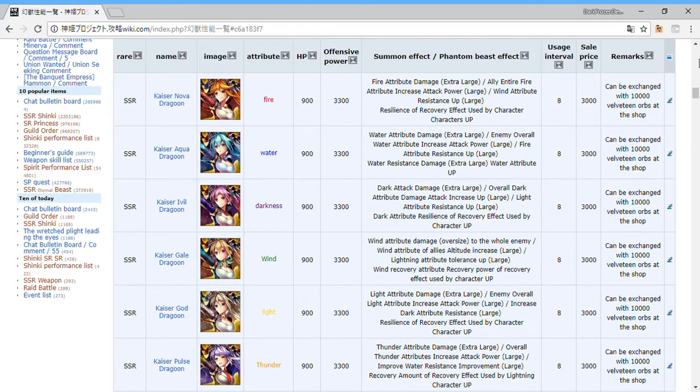The Dragoons are all for different elements, so aim for the one matching your main team's element. I have my light team as my strongest — I'll go for the light Dragoon. I wouldn't recommend setting them as lead since they mainly increase recovery from healing abilities. But as a sub, from what I've heard it's a 50% elemental attack power increase and around 30% resistance — a huge damage increase. Their stats are also very high: 3000 attack power at level 100.